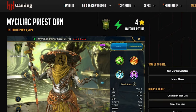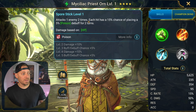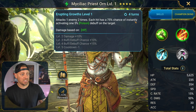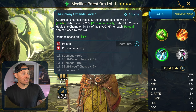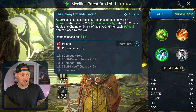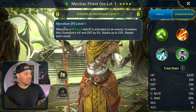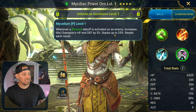Spore Stick attacks one enemy two times — each hit has a 50% chance of placing a poison. I like poison stuff. Erupting Growths attacks one enemy two times — each hit has a 70% chance of instantly activating a 5% poison. And Colony Expands attacks all enemies, with a 50% chance of placing a 5% poison debuff and a 25% poison sensitivity debuff for two turns, healing this champion by 1% of their max HP for each poison debuff placed. The passive is that whenever a poison debuff is activated on an enemy, it increases the champion's HP and defense by 5%, stacking up to 25.